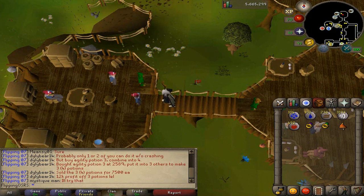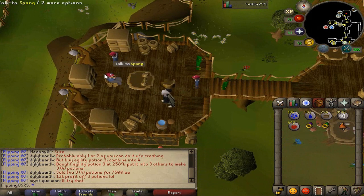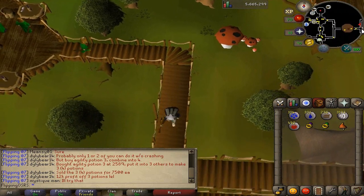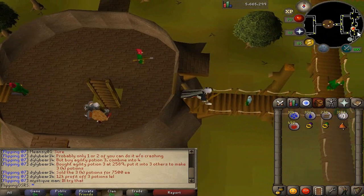We're going to start this minigame at a gnome in the north western corner of the first floor of the Grand Tree. His name is Gian Jr. When you start off talking to Gian you'll have to do two introductory parts to show you how the minigame works — you'll create five pieces of food, and then there's another gnome in the south right corner that you need to make some drinks for. The way you make money is mainly from one specific item: the gnome scarf.